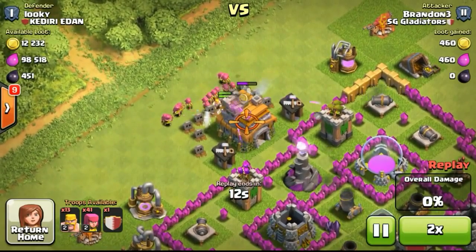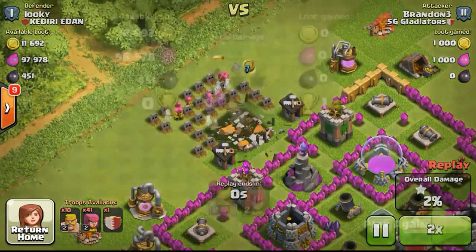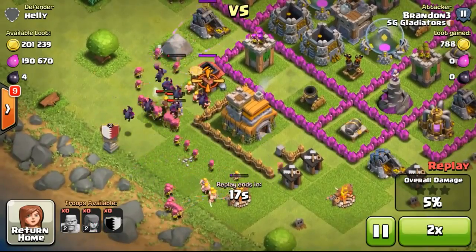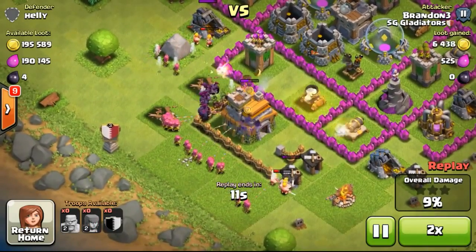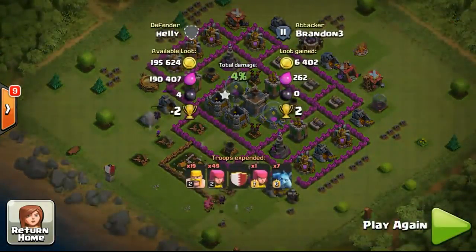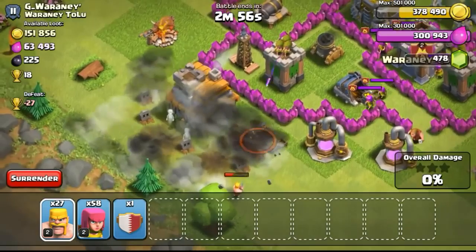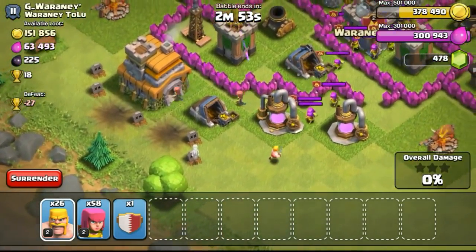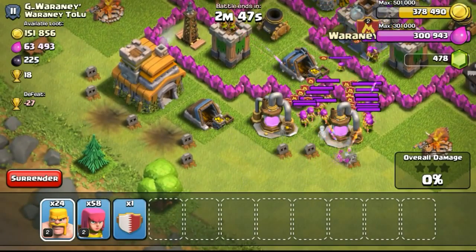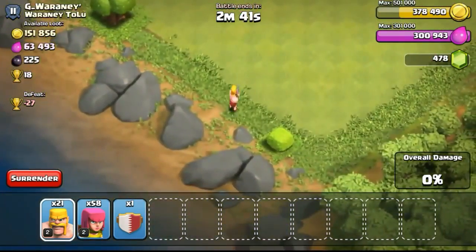I'm trying to get the extra 450 gems from the Sweet Victory achievement by sniping town halls. To get those 450 gems we need to reach 1,250 trophies to complete the achievement. The reason I want those 450 gems is to buy the third builder, which costs 500 gems. Sometimes I find bases with traps around the town hall, so I have to be really careful not to spam troops and get them blasted by a giant bomb.